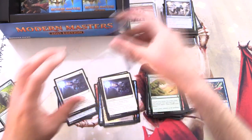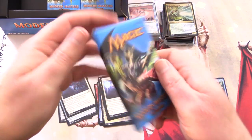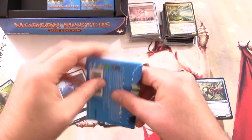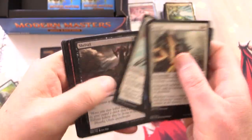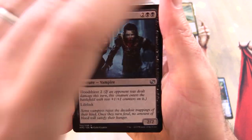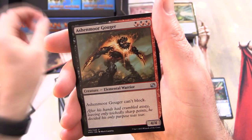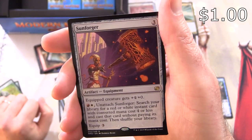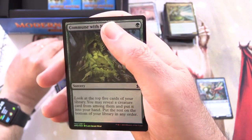Scooping those up for E2. Grabbing a pack for the channel - we're a third of the way through. Making decent time; I want to try to get the video under 20 minutes if I can. Just another ad. Nothing in the commons I recognize as over a dollar. We have Vampire Outcasts, Combust, Ashenmoor Gouger, and Sunforger - going to have some duplication here. And a foil Commune with Nature.